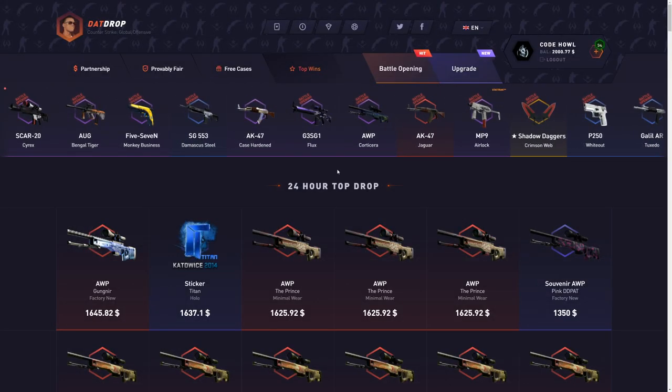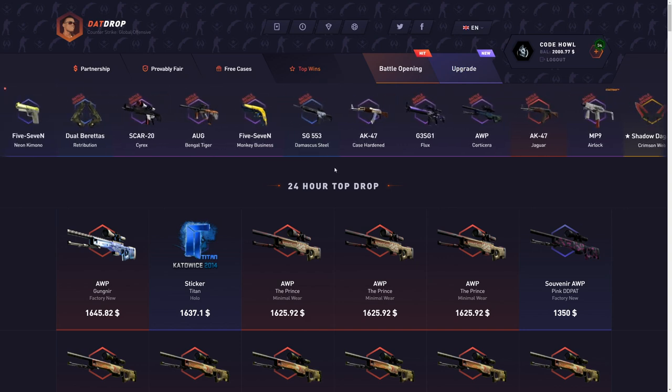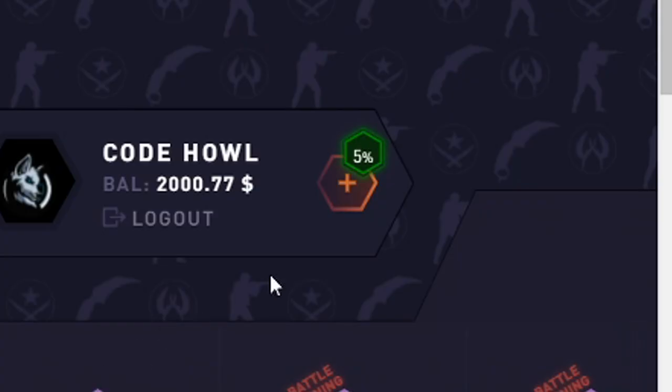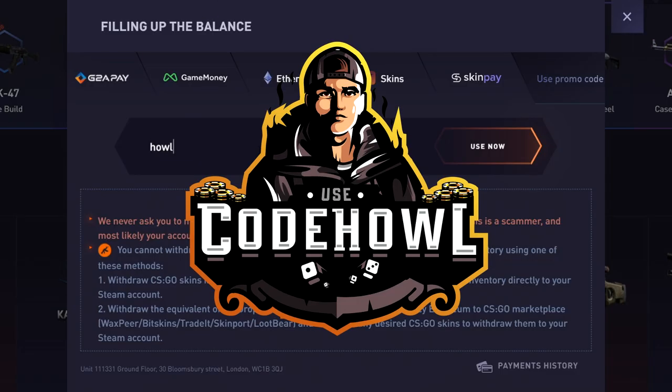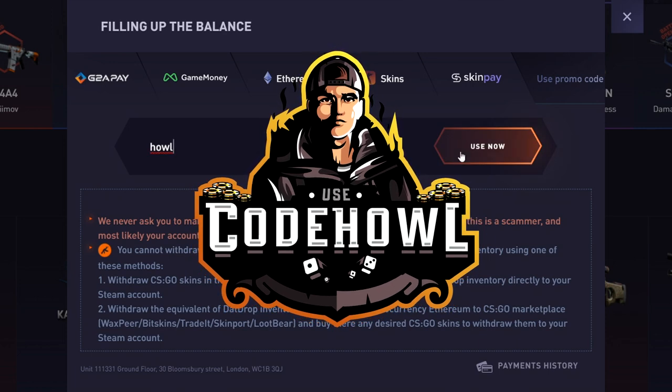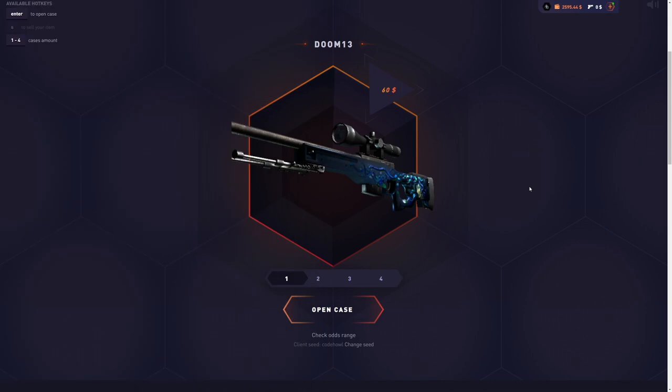If you want a five percent deposit bonus, that supports me a ton and maybe even some extra good luck on the website. Click the plus tab on the top of the screen right here, click 'use promo code,' and type in the code 'Howl.' Super simple — a five percent deposit bonus that helps me out a ton.